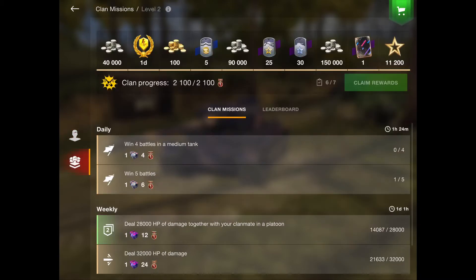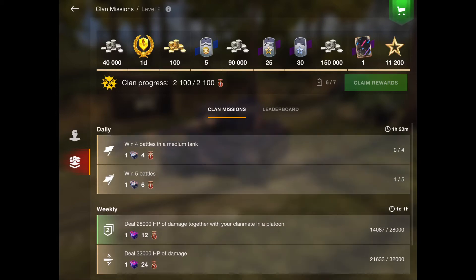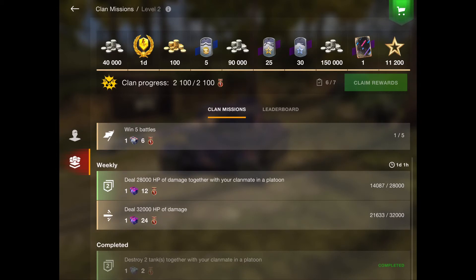A relatively recent addition to the game is the clan missions, and you can see the rewards build up at the top. Each week is different on a rotation, but you can see this week there's 100 straight gold and five gold boosters as well as other rewards. You have to complete at least seven missions to be eligible to claim what's available at the top, which is built up by you and your clan mates working together. Your easiest daily mission is a battle with a clan mate in a platoon — usually win one, do damage, or get a number of kills. There are also cumulative weekly missions for damage or experience.